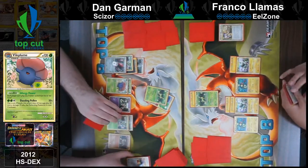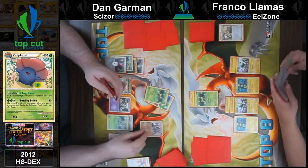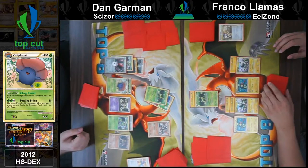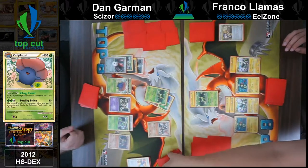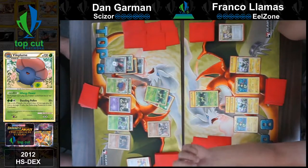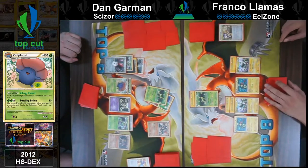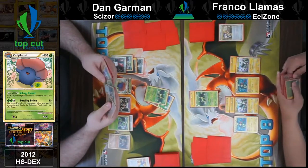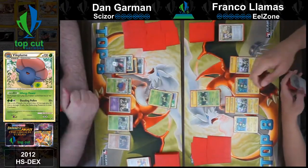Drop Terrakion and double draw. What is the point of this? I genuinely have no idea — this one just does 40. I think it's because you were able to knock out a Darkrai that had Eviolite on it. Technically, maybe — I think that was it. Literally the only thing I can think of, without needing Plus Powers. Yeah, because if they were able to get an Eviolite down before your Item lock...